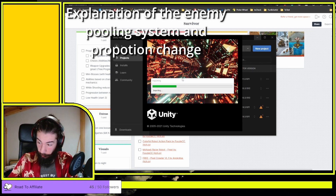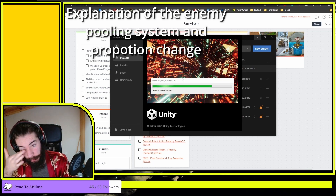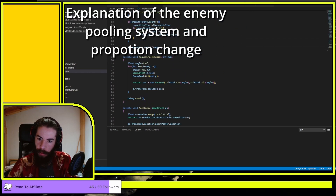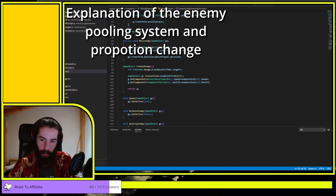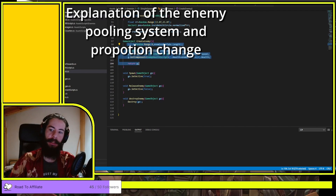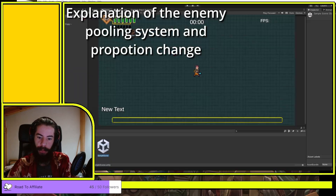Right now we create the type of character when we add them to the pool the first time. What I'm going to change is that when we spawn the object - when we place it in the world - that's when we decide what kind of enemy it is. The goal is to have one single enemy prefab and just change a couple of settings to change the enemy completely.